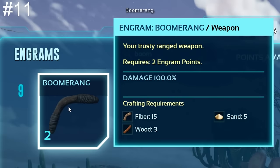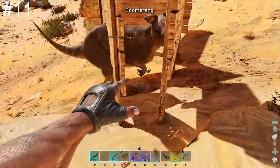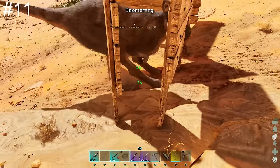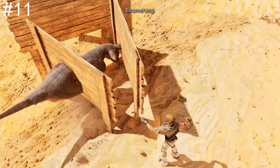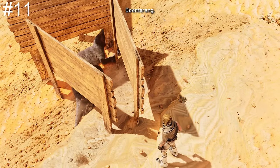The boomerang is another extremely useful weapon that can be unlocked at a low level — far earlier than tranqs — and deals a lot of torpor. Combined with bolas, the boomerang will help you get some much needed tames in early game. However, they will break like spears, so I recommend making a few. You'll want to throw the boomerang at the creature's feet; this way you can skip the long return animation of the boomerang, making taming a lot quicker.